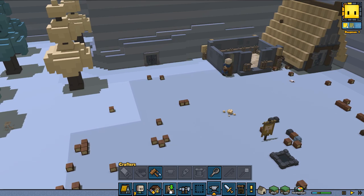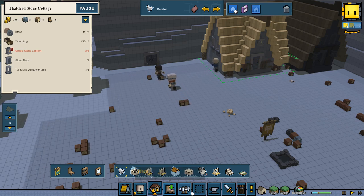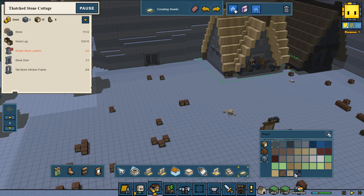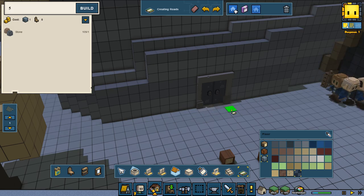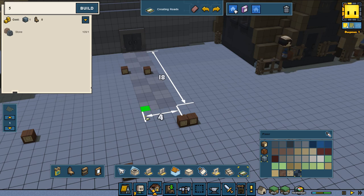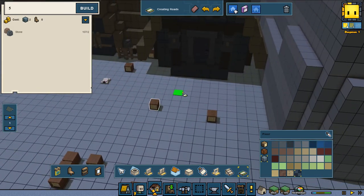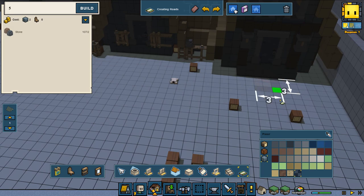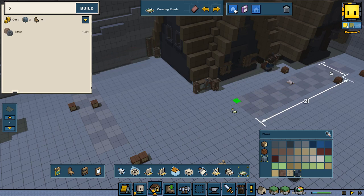Now let's build a little bit of aesthetic because my people need some. Where's the road? I need a road — I'm going to build a nice colored road. Not quite sure if this is what I wanted to look like but for now it will do. Maybe we should have picked another color because that would have looked prettier.